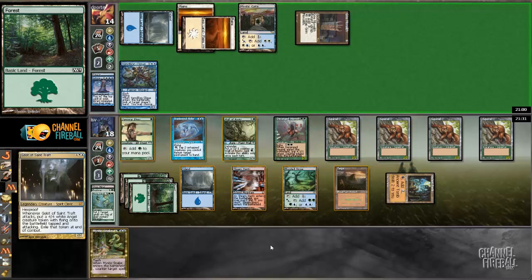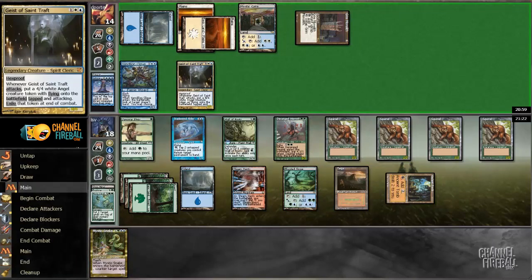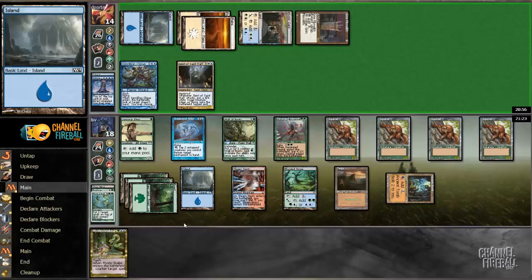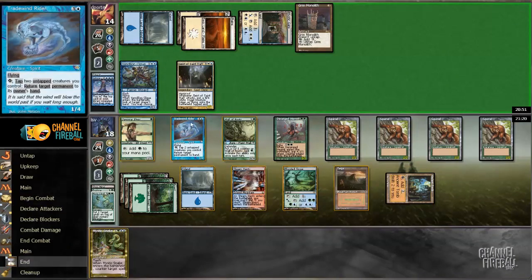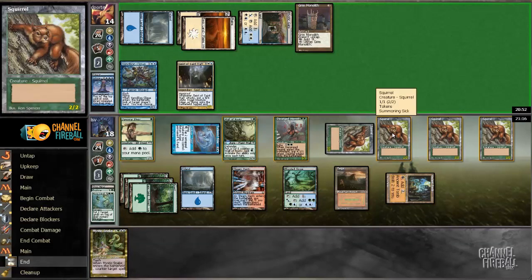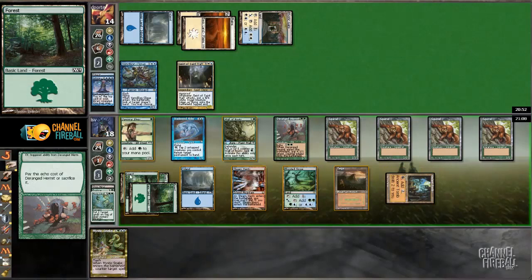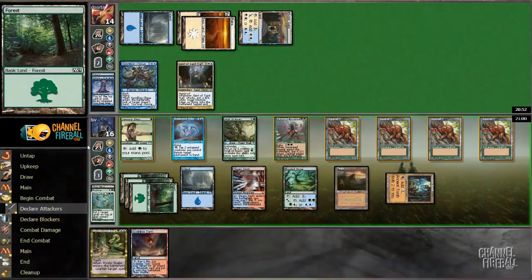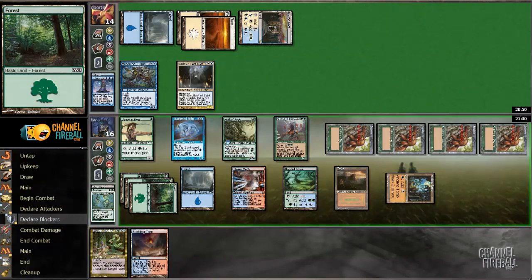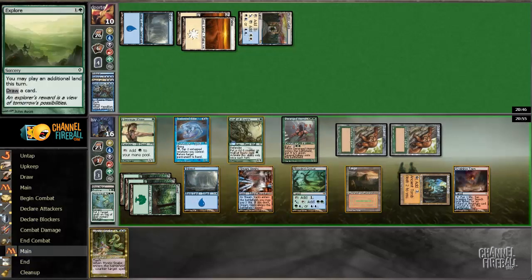Geist of Saint Traft — I could Mystic Snake that, but I don't care about Geist very much. I think I'd rather just let that resolve. Geist doesn't seem like it does anything here. Opponent plays a Spellstutter Sprite and I will counter it. Let's see what my opponent's playing for four, untapping Grim Monolith — and passing the turn. Let's just Tradewind Rider the Grim Monolith. I'll pay for the Hermit and attack. I could have bounced my Hermit instead, but I don't need to cast anything else and it seems like I'm going to kill my opponent in two hits with these Squirrels.